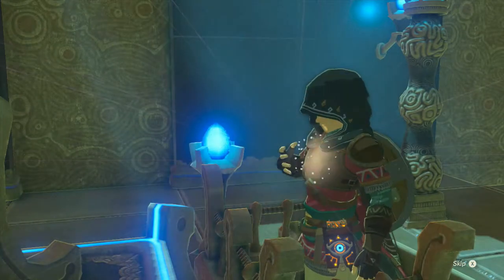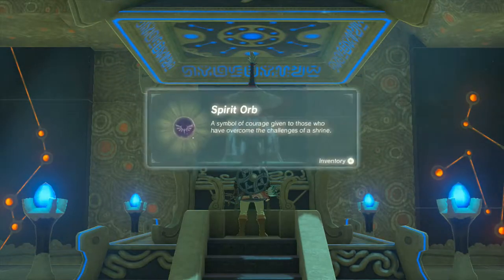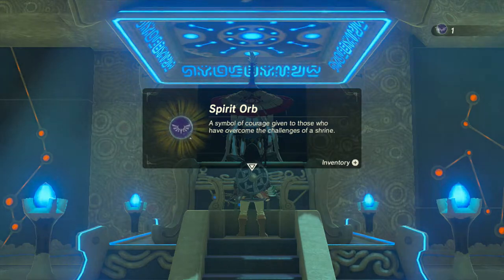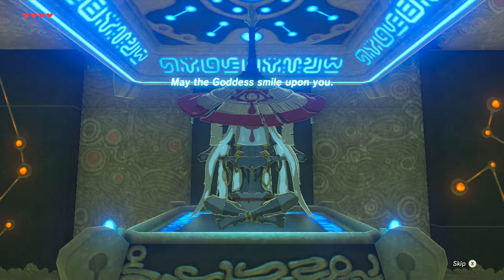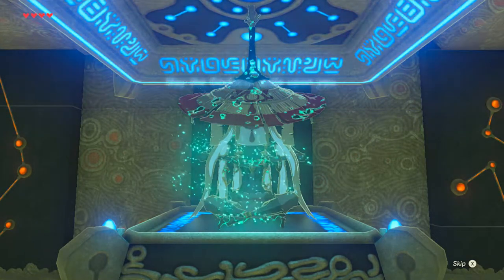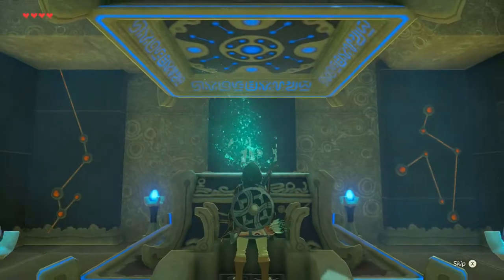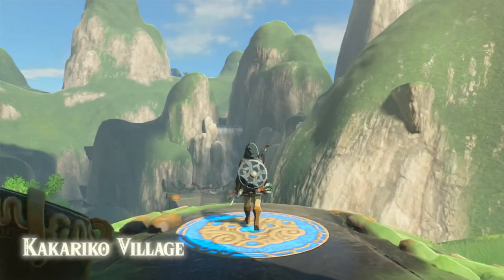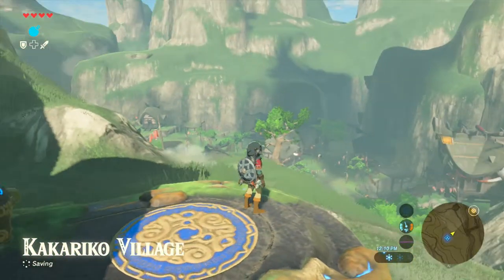And we get spirit orbs — I don't know how many we have. I believe we had zero because we got our heart at the goddess statue in the last episode, so now we got one. 'May the goddess smile upon you.' Wow, that's a nice view — this is like the perfect time of day to come out of the village here.